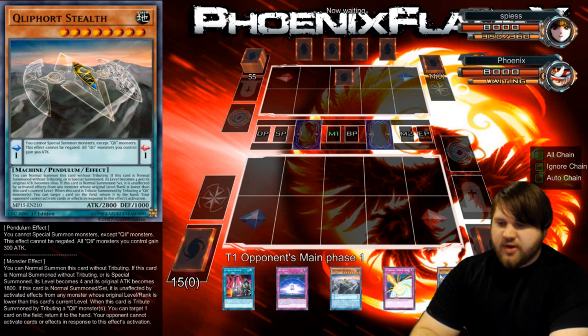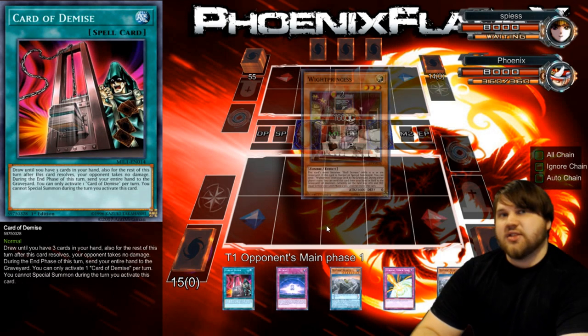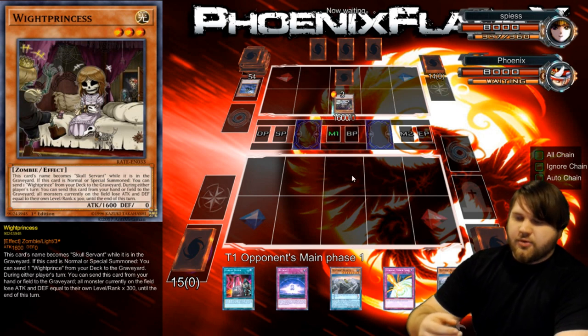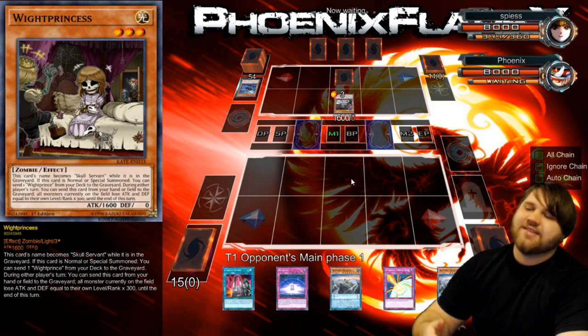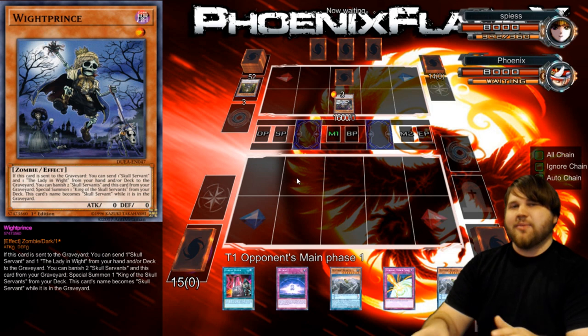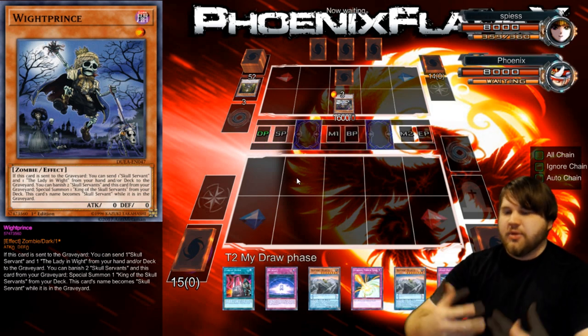I've got two Stealths, which means I can normal one and scale one and then play this Demise. I am playing Demise in the build, but I'm only playing two of it. If you watched the previous video, you'll notice that I only play two Demise, two Duality, and two Desires — just to maximize their abilities to not be drawn together, but also maximize the ability to draw any two of them together, because they play well together but not with themselves.